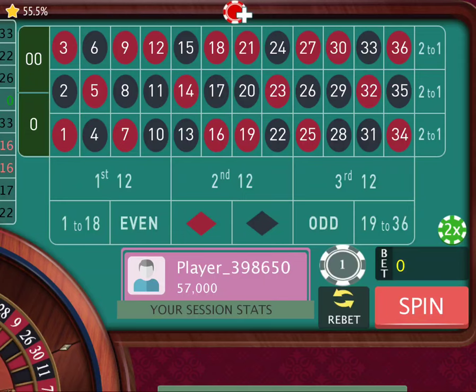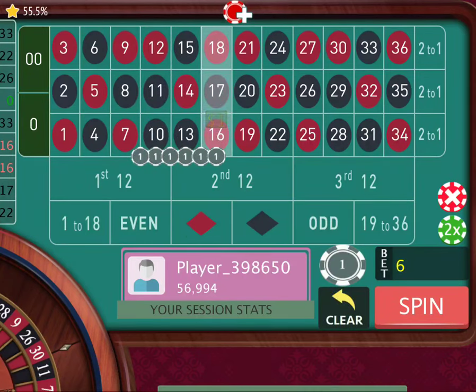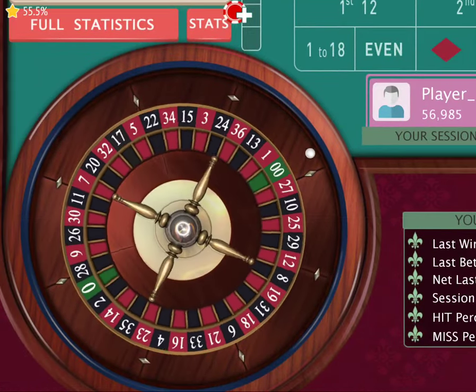We'll use 14 numbers like this: 1, 2, 3, 4, 5, 6, 7, 8, 9, 10, 11, 12, 13, 14 — with one chip to cover the zeros. And we're going to spin.